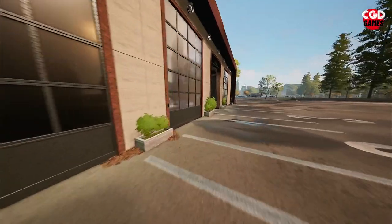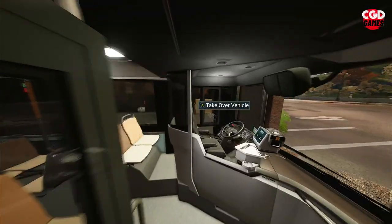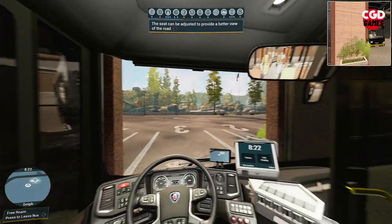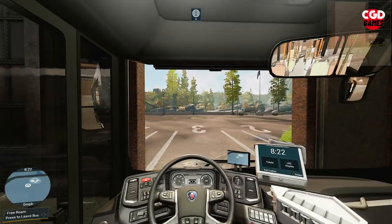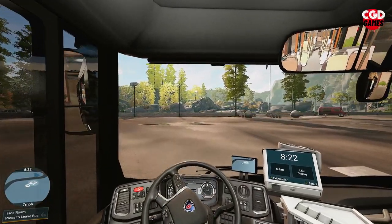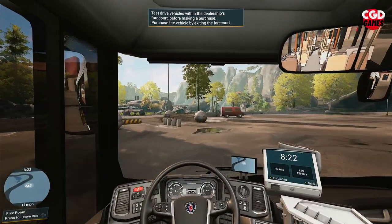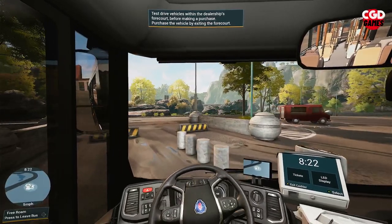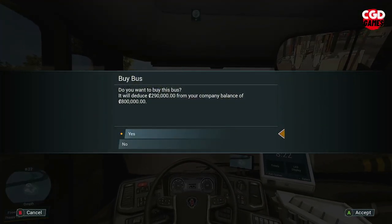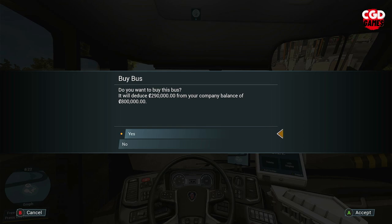We head over here and jump in the Scania. We can close the door as well. This is the bus we're definitely going to be using over in the new area, so we'll drive it straight out of the dealership — there's no need to mess around. It asks: do you want to buy this bus? It will deduct 290,000 from your company balance of 800,000. Yes, there we go.